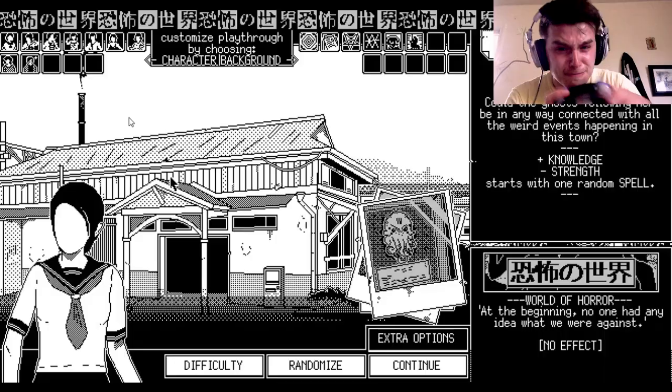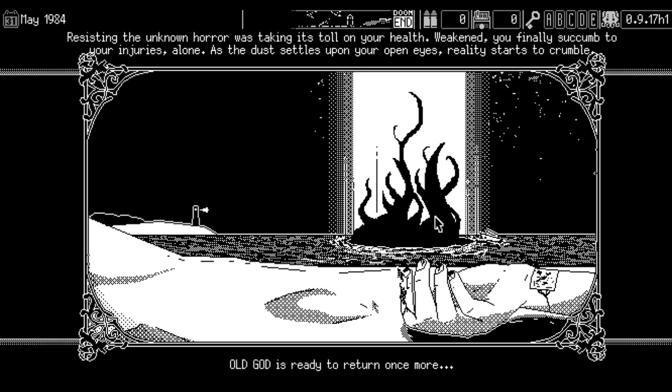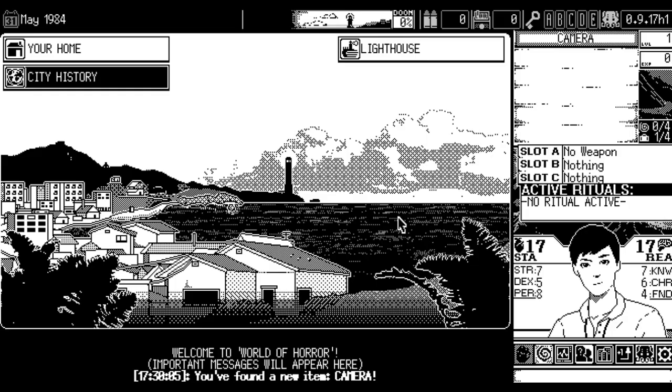Now you've gone through the introduction and been randomly assigned your player, background, and old god — or chosen if you customised the playthrough — you can finally start. In this game there are three different numbers you need to keep track of: Stamina, Reason, and Doom. Stamina is your physical health; if it drops to zero, you die. Reason is your mental health; if it drops to zero, you get sent to a mental hospital and can no longer continue investigations, leading to a game over. Doom represents how long it's left until the old god is summoned — if it reaches 100%, they come to visit the town and destroy it.